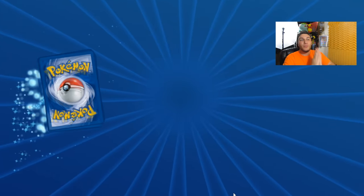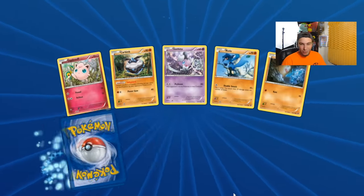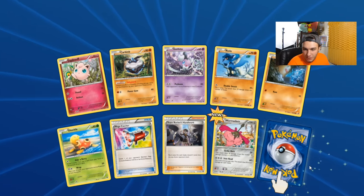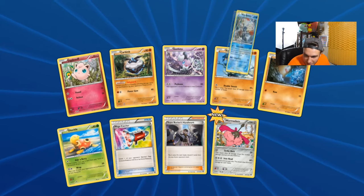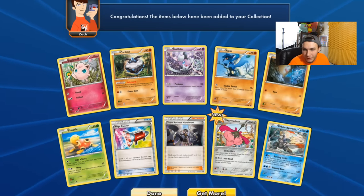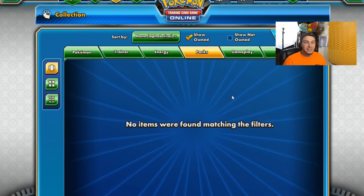We got one last pack, guys. Pray for us to get something crazy, something awesome. We got one card to flip over — we got a new Warmer Dawn, so that's good. And we got the White Kyurem that everyone gets. And that's it for opening the packs, guys.